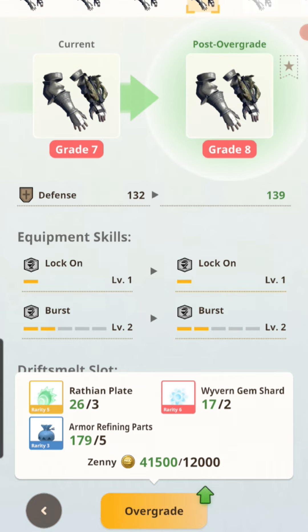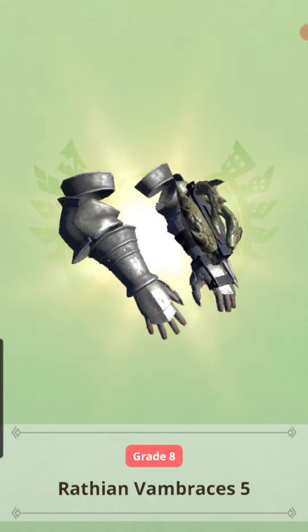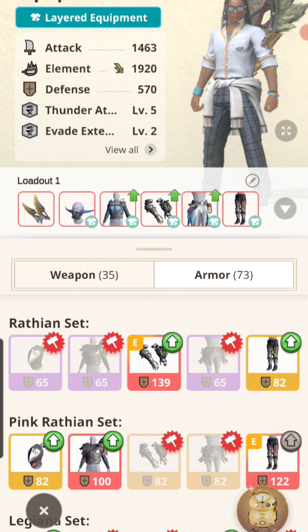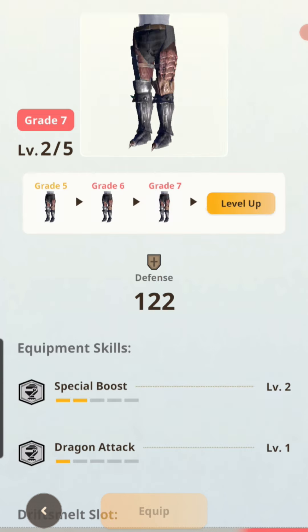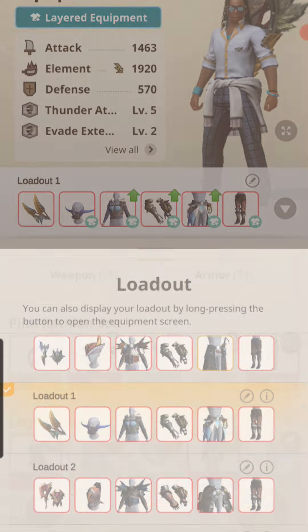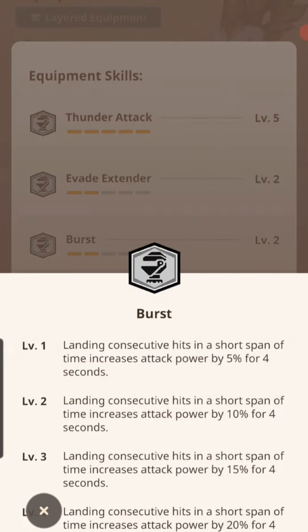Rivalry gem shards — my first Grade 8 armor piece, and that's on my thunder set no less. It's very important that you pick which pieces you want to equip the drift melt slot to. Now I'm going to have to hunt more Pink Rathians because I want to get this to Grade 8 as well since it's on almost every set I use — so I can get Special Boost, and having Special Boost level 3 and Burst level 3 will make this set extremely powerful.